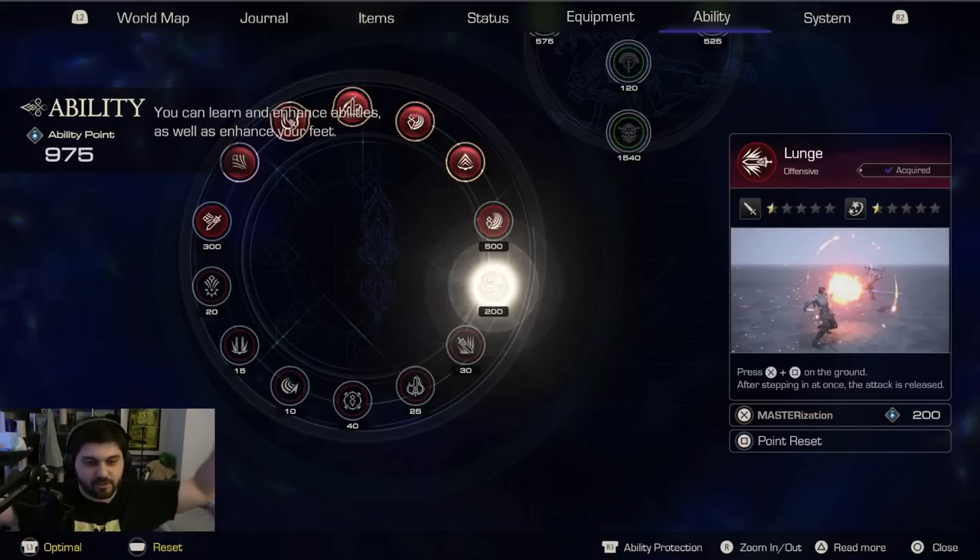Going back to the ring itself, we get a bunch of different symbols that all seem to have a certain vibe. The bottom half ones are a different color than the top half ones. What I would initially assume is that those might be Ifrit or Phoenix-related skills up top, and those might be regular sword skills at the bottom. For example, we have Lunge over there, which seems to be the skill from the second trailer — we see Lunge used a lot. It's kind of a gap-closer: after stepping in, once the attack is released.